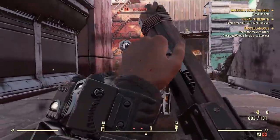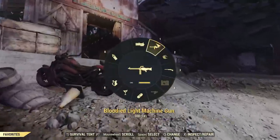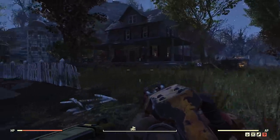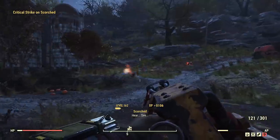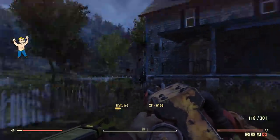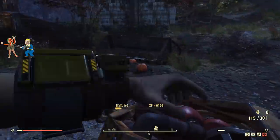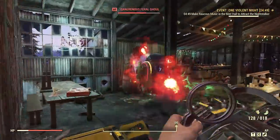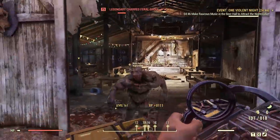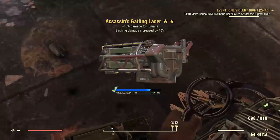There might be some issues with low level play with One Wasteland, but for higher level players over level 50 or 100, the impact is much more notable. In some intro regions, instead of finding level 5 or 10 enemies, you'll consistently find level 50 enemies. It seems like you will never encounter an enemy under level 50 outside of those small passive critters. So in the forest region and other intro regions, enemies are a lot tougher now.